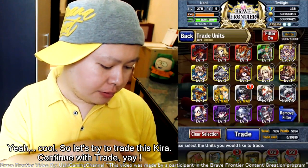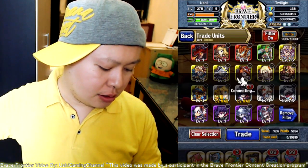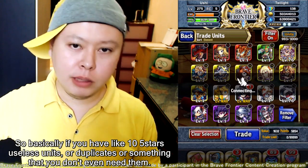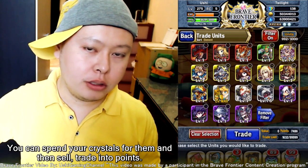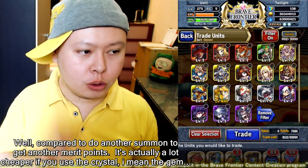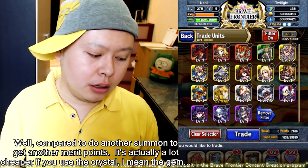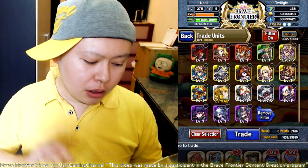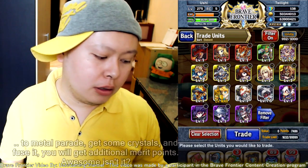So let's trade this Kira. Basically, if you have like 10 five-star useless units, duplicates, or something you don't even need, you can spend your crystals on them and then trade them for points. Compare that to doing another summon to get more merit points — it's actually a lot cheaper to use crystals to fuse and get additional merit points.